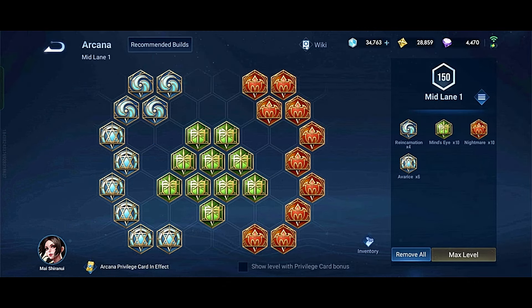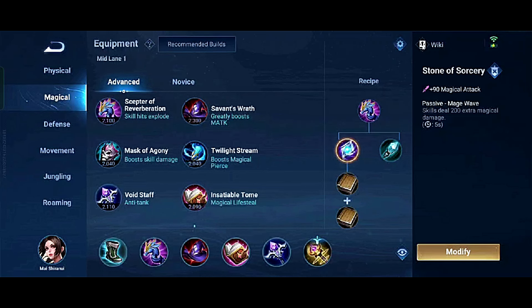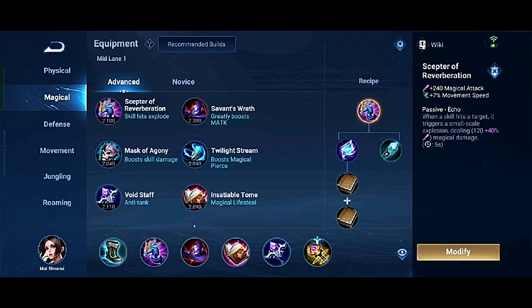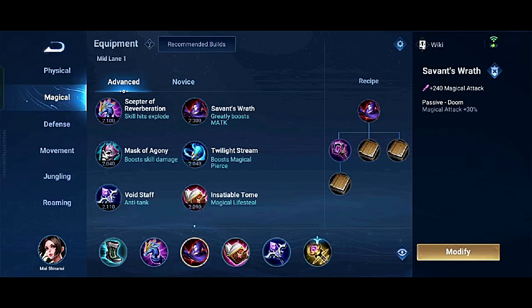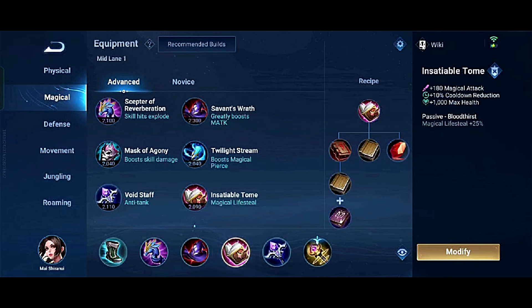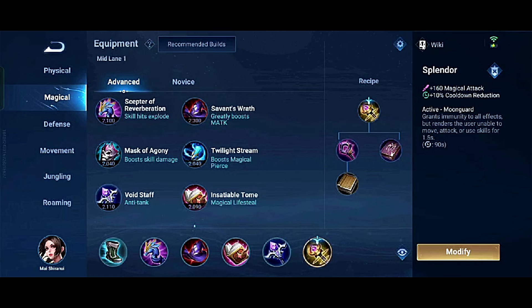These are the arcanas I'm currently using. For your item build, start with Zone of Sorcery as your first priority. If the enemy has more crowd control, opt for Boots of Assistance; otherwise, go for Boots of Arcane. For more damage output, consider building Savage Roar, then build Incantation Stone for more magic lethality. Afterwards, consider Void Staff for more magic penetration, and lastly consider a survivability item — it will grant you immunity for 1.5 seconds.